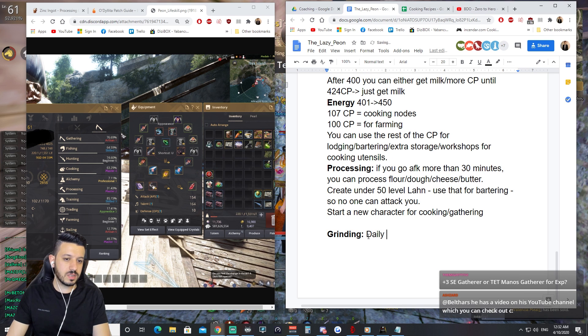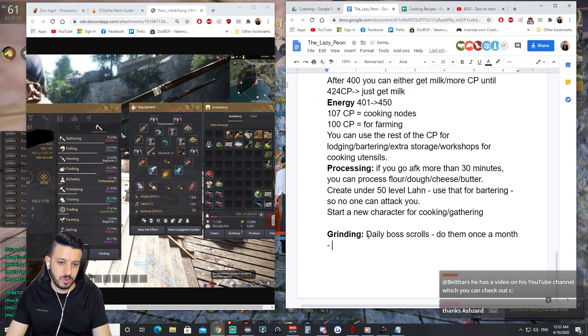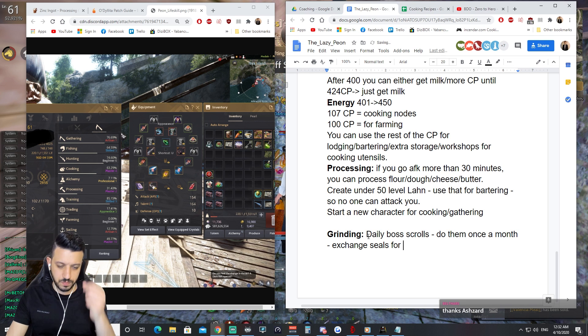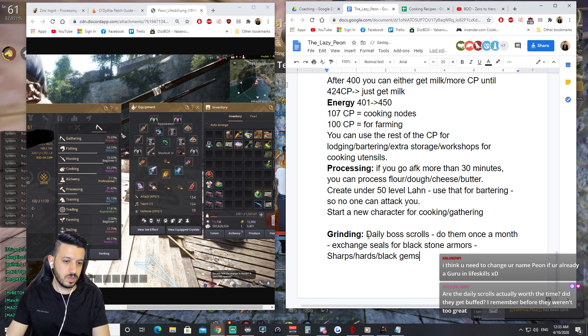Always get your daily boss scrolls from the Black Spirit and do them once a month. They give a lot of seals, and the new ones give memory fragments and capras. When gathering you will get a lot of sharps, cron stones, and black gems. The only thing you'll be missing is black stones — use them to convert into concentrated magical black stones and sell for around 9 to 10 million each.